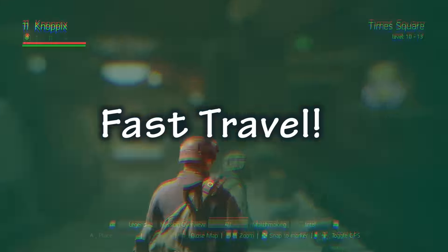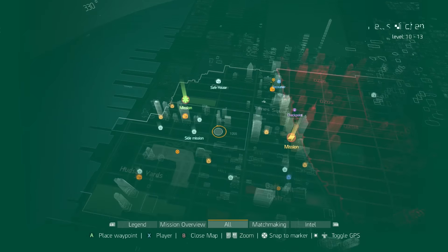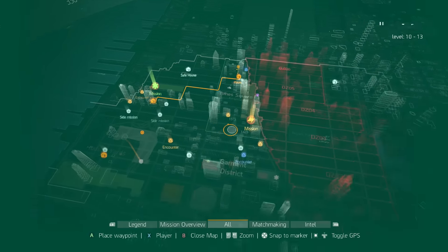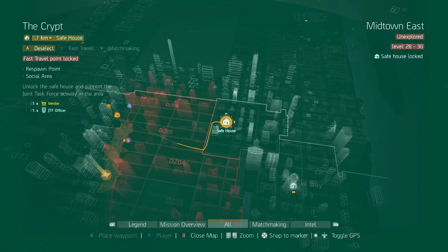Another neat feature in the safe houses is fast travel. Once you've been to a safe house you can fast travel back there, which is fantastic for getting around the map quickly. To fast travel, just click on the house, hit X to fast travel, and then hit A to complete it. If you've never been to a safe house you have to walk there once to unlock it, and then you can fast travel there.